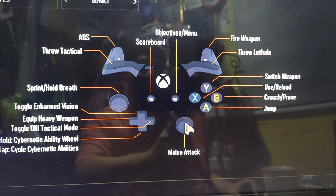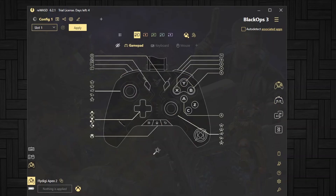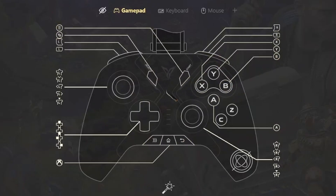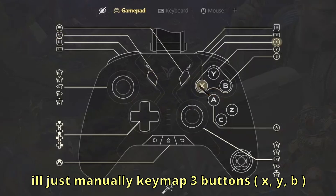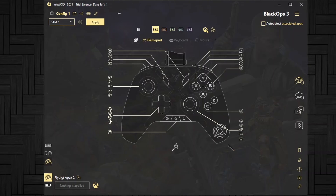Jump and melee attack are mapped to their respective buttons, and sprint to another. Left trigger is the default for ADS and right trigger is the default for fire. After key mapping to Xbox One, you can also do some manual key mapping. I'll change some — putting reload, crouch, and switch weapon on specific buttons. Since we're using FlyDG Apex 2, it's really a must that you key map the gyroscope feature, because by default you cannot use the gyroscope without key mapping it in the Rewast application.